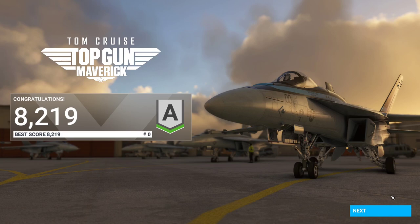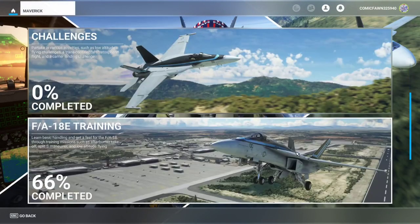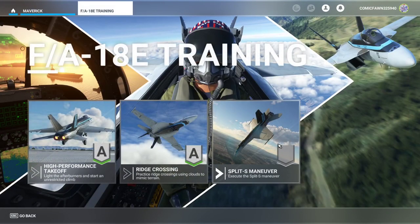I think the only downside so far is that they're just short. But it's been very fun. We're now going to take on the third one. As you can see, the three criteria here — a lot of points in the second bit. And now we're going to take a look at the third training, which is the Split S Maneuver.